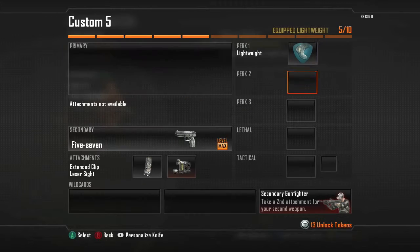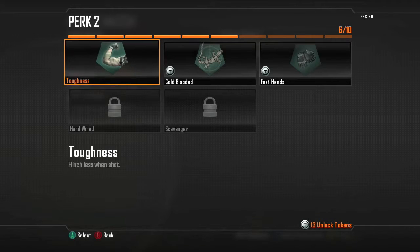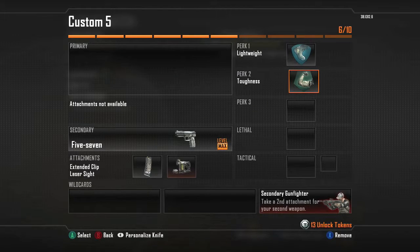The first perk you want to put is lightweight, tough enough so you don't flinch like crazy. But with this you can also put fast handling or whatever you want — on this one I would prefer lightweight.